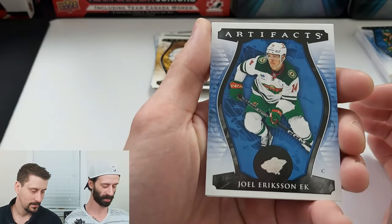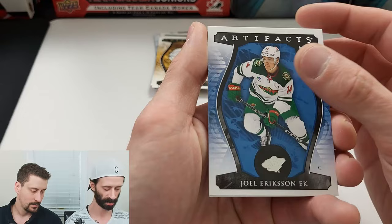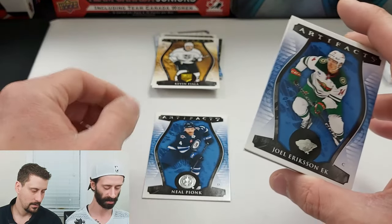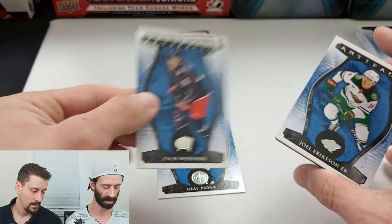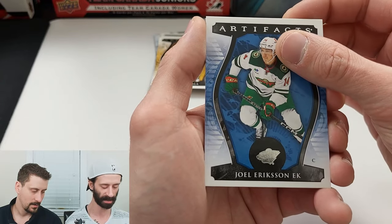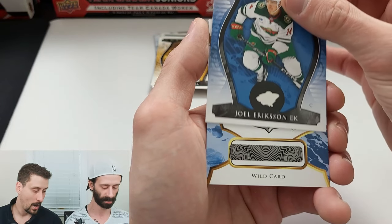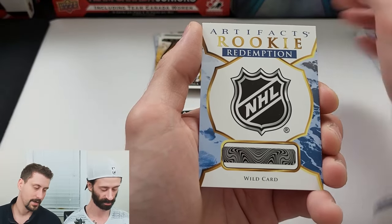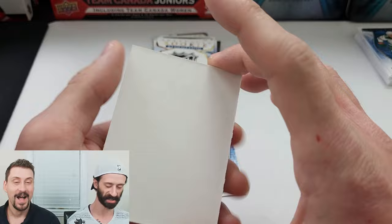It is not a jersey — could be a Redemption, could be an auto. Joel Erickson. Neil Pyong. Zach Worenski. Decoys behind. So here we go with the last hit. Rookie Redemption wild card — yeah, it's not Bedard. Well, that box was insane.